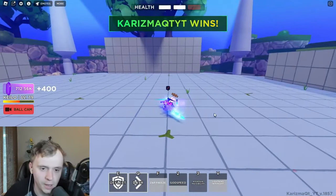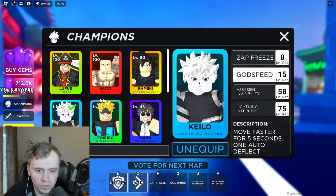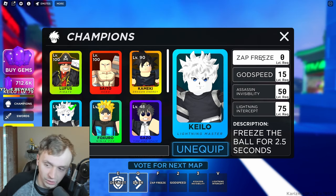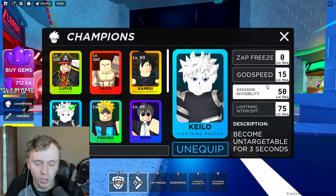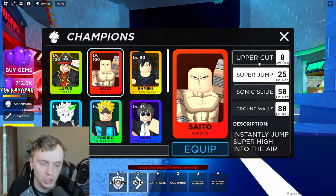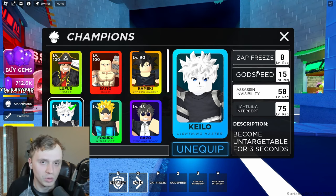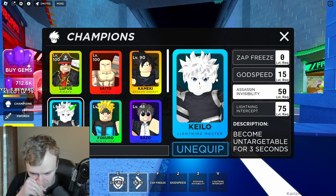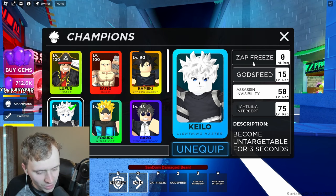Got the dub! I have to give Lightning Intercept a 9.5 — it's not super crazy broken but it's good, it's simple, it works. The reason I really like Kilo's kit is because each ability can either deflect the ball or send it toward someone else. Three out of four of them are good in that regard — the only exception is the super jump, which won't deflect the ball or redirect it.